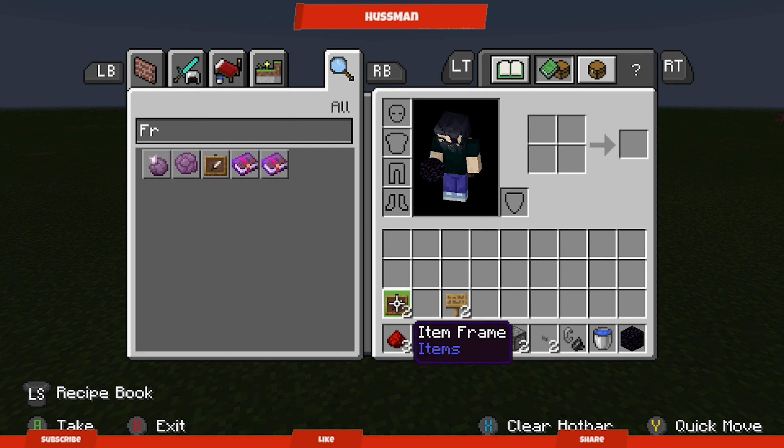You'll also need two dispensers, two buttons, one flint and steel, one water bucket, and obsidian to make your Nether portal. You can either use two item frames to put in your flint and steel and water bucket to show which button is which, or you can use signs to label them — flint and steel and water.